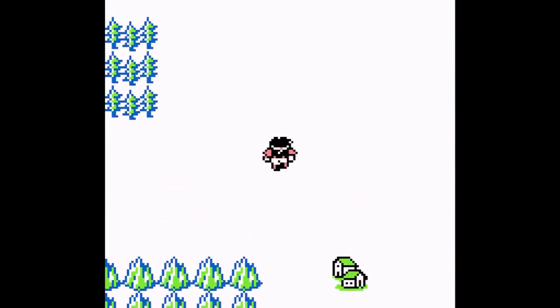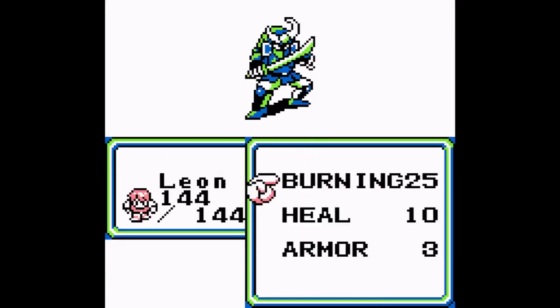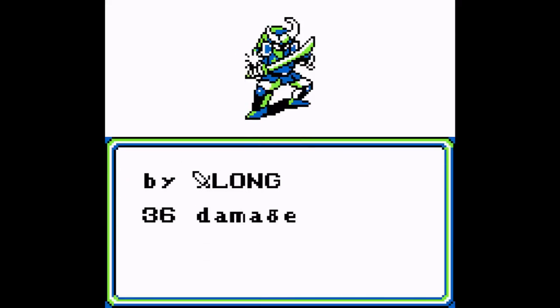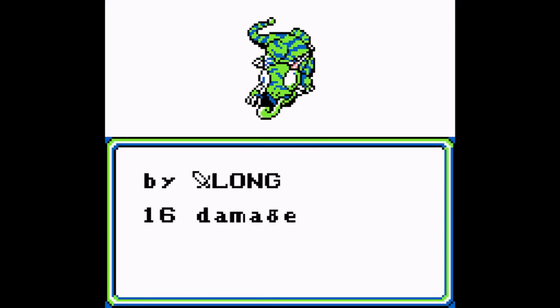We just need to head back to the base town. The Saiguru blocks the way — this shouldn't be that hard. I'm pretty sure one of them can nuke. And the Lizard is more or less the same thing. At this point, these guys are a joke.